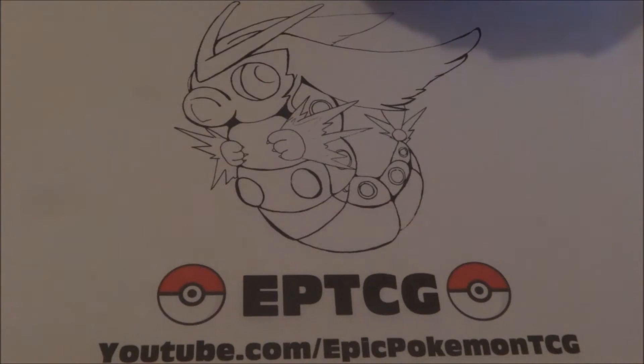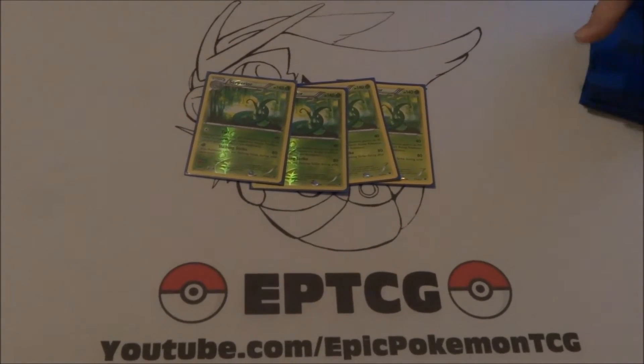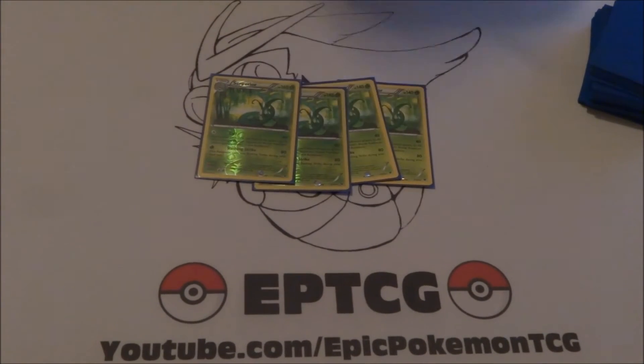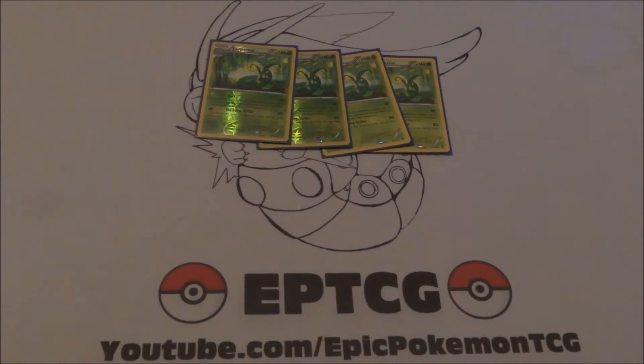This is going to be a Serperior deck, so starting off we have four Serperior — your only attacker in the game, because Milotic is rotating out unfortunately. If you don't know what Serperior does, it has Quill for 40 damage as the active Pokémon before applying weakness and resistance. It also has Slashing Strike for 80 damage, but this Pokémon can't use Slashing Strike during your next turn. It's a grass-type stage two, and when you pair it with Forest of Giant Plants you can get it out really quickly and start applying a lot of damage.